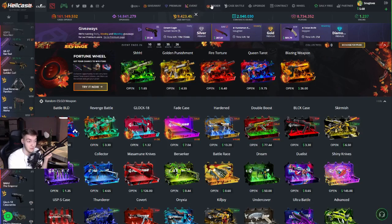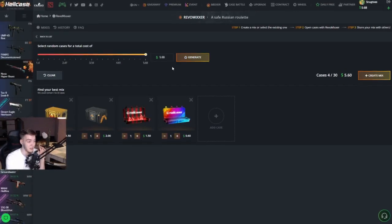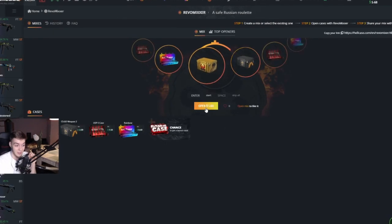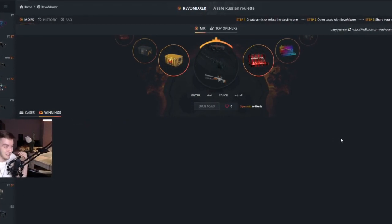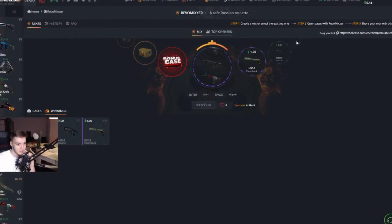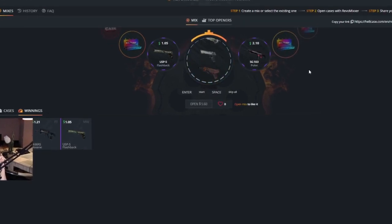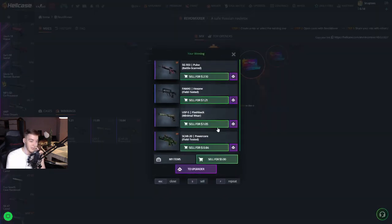They also have their mixer feature. Generate me a mixer that's worth five bucks and there it is, so I'm gonna create this one and also open this one — make it a little spicy. A buck, we take it, and that's already the last one. I don't think we're gonna get the bonus case. Let's see — 64 cents. No, okay, so we got five bucks clean, which is alright.